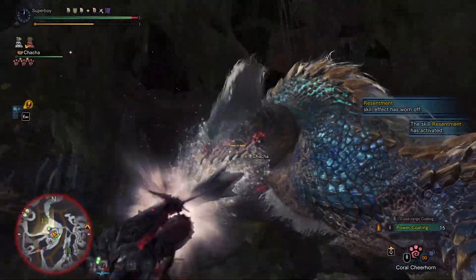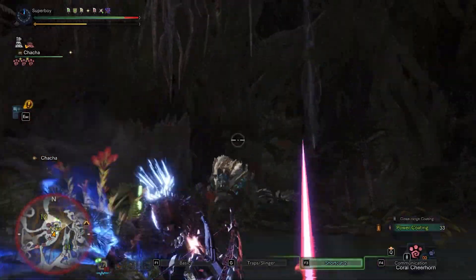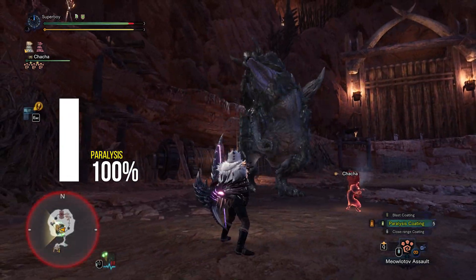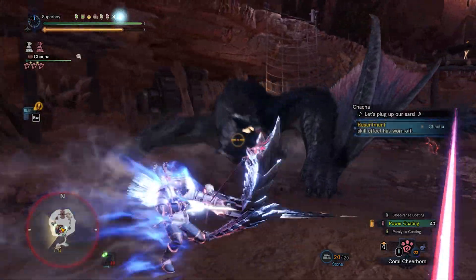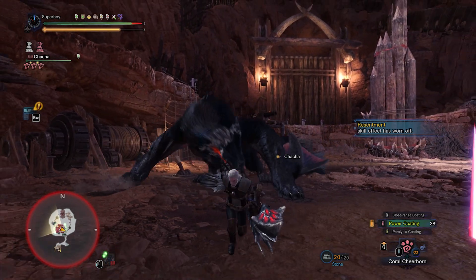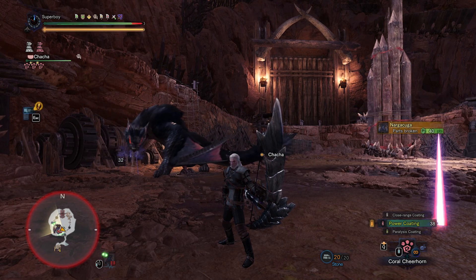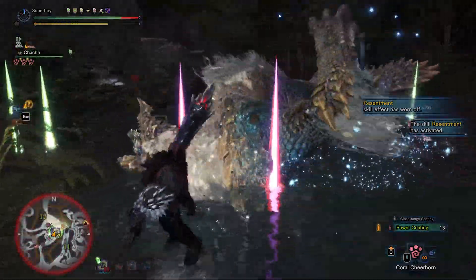So first of all, what is the exhaust flinch? I want you to think of exhaust like a status. Take paralysis for example — you build up the status and when it reaches the threshold of the monster, the monster gets paralyzed. So what happens when the exhaust status is filled up? Well, two things happen. The first is that the monster is going to flinch, and that's what we're going to talk about today. The second thing is that the monster is going to lose stamina, but that's not really relevant in Iceborne, so we're not going to talk about that today.